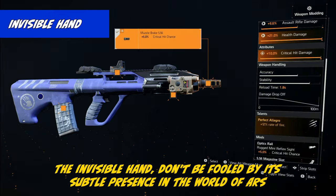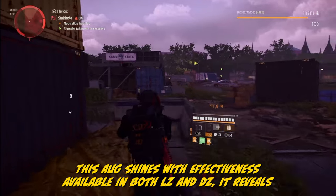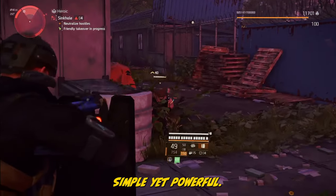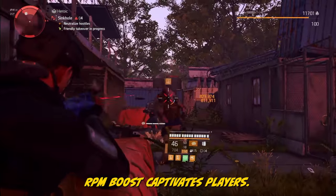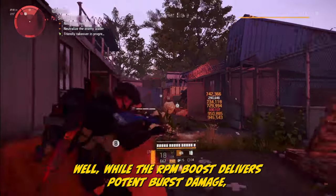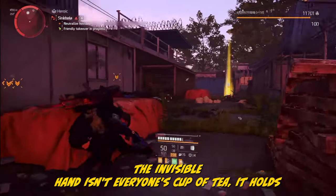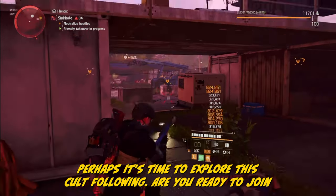The Invisible Hand — don't be fooled by its subtle presence. In the world of ARs, this AUG shines with effectiveness. Available in both LZ and DZ, it reveals its potential through the Perfect Allegro talent: a 12% fire rate boost. Simple yet powerful, this talent offers straightforward and satisfying gameplay — shoot, shoot, and shoot some more. RPM boost captivates players, but while the RPM boost delivers potent burst damage, it might not stand out in a world of swift-firing weapons. The Invisible Hand holds a niche of players who appreciate its understated excellence.